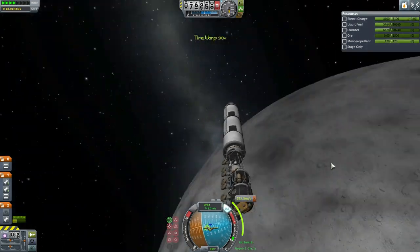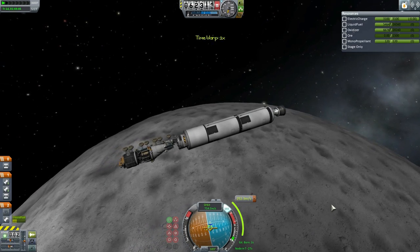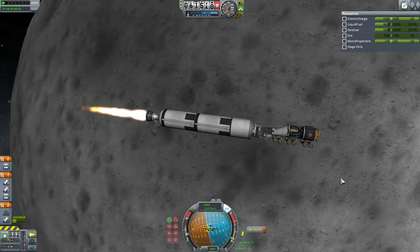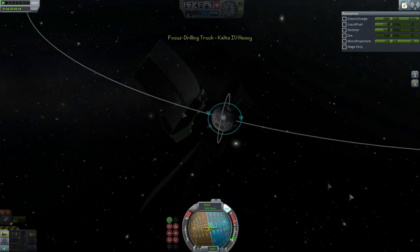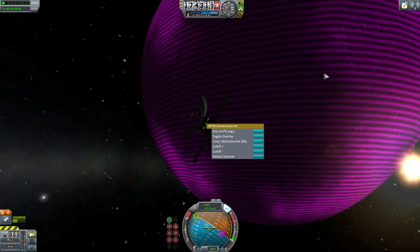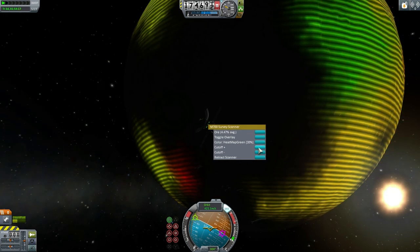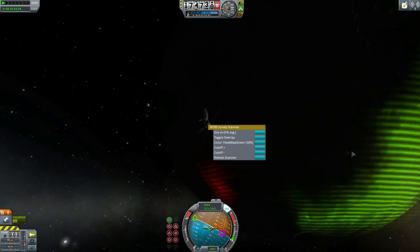Here we are at the moon, already at a pretty good inclination, so we just want to get into orbit quickly. Apologies that the engine sound seems very low — I've pumped up the volume a bit but I'm not entirely clear why. That burn is just about complete. Here is our little scanning satellite, our survey scanner, and I take a bit of time trying to figure out the color scheme — I like the heat map sort of thing, trying to get the cutoff right. If we increase the cutoff, that should show us higher and higher concentration areas, calibrating to a very high level.